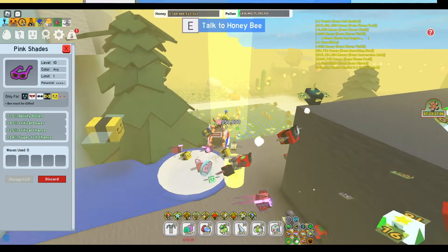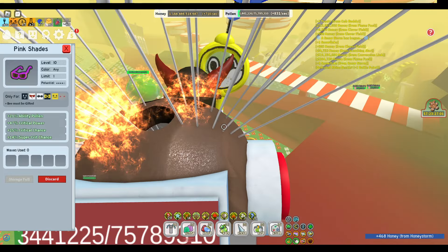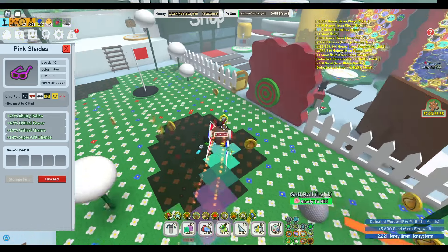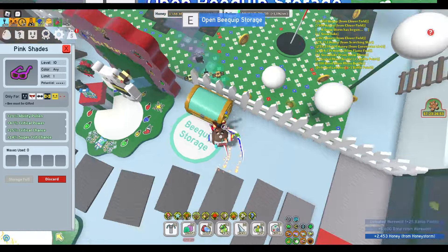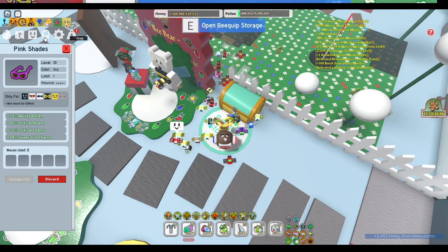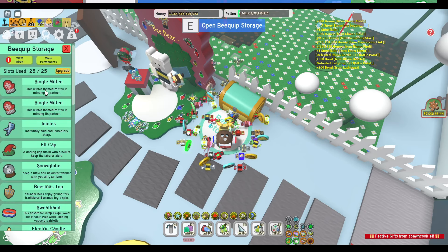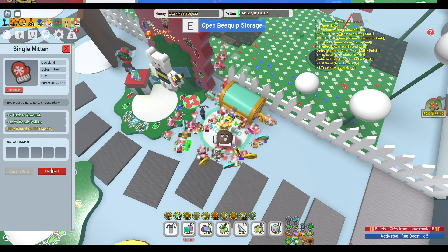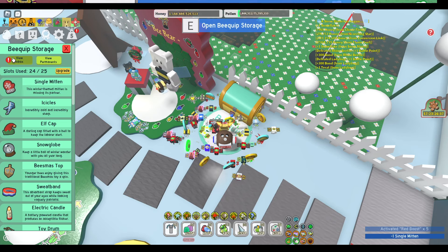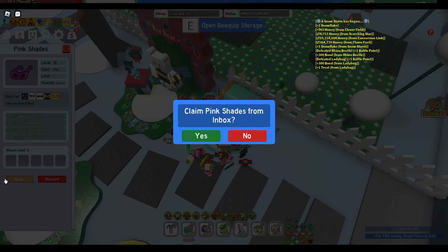I need to make a space in my inventory now. What to take away so I don't lose these. Okay, open. I don't need that. Keep daily storage — that's quite good.